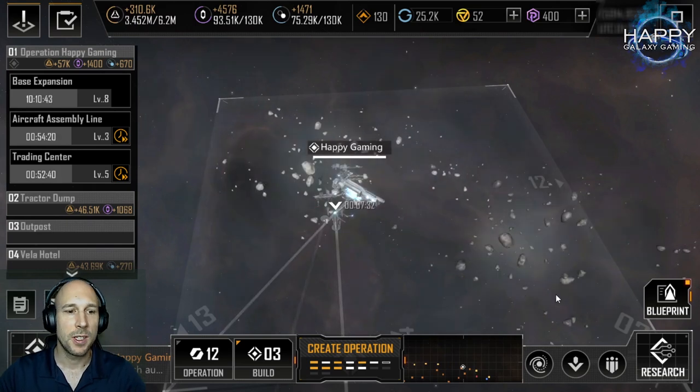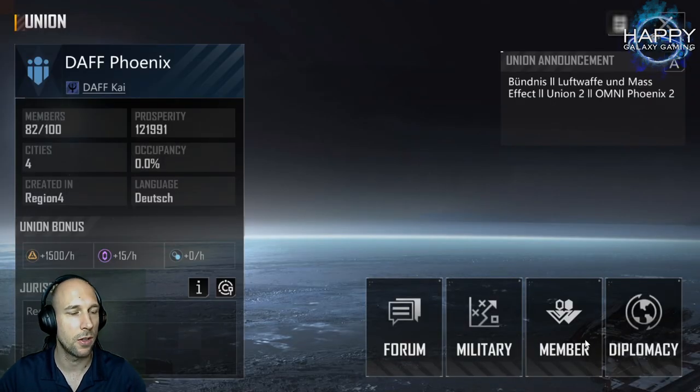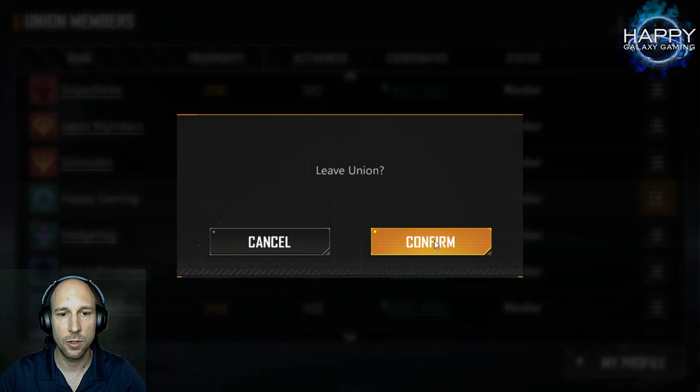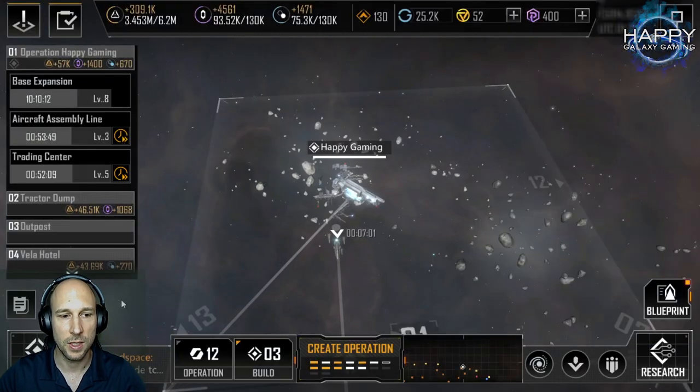The first step is to leave my existing union. I already left them a message explaining why I'm leaving and wished them all the best. To leave, click on your union symbol, then go to members, scroll down to your name, and on the right side next to your name you will see 'Leave Union.' You just click confirm and you've left the union. That's it.